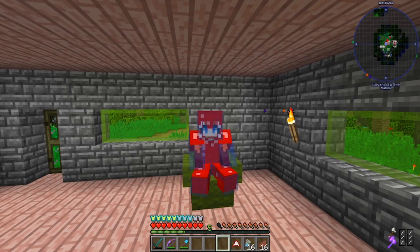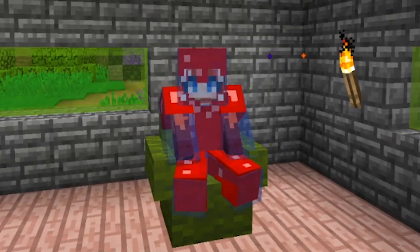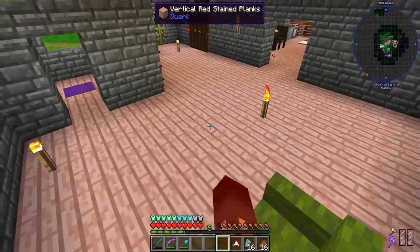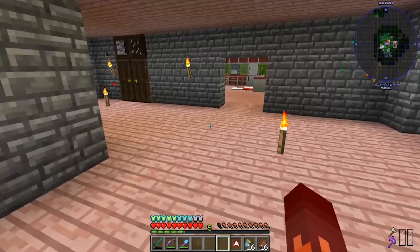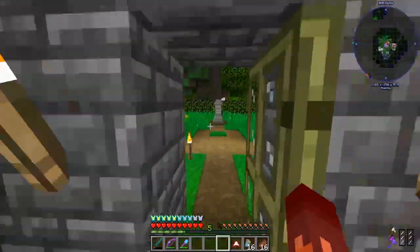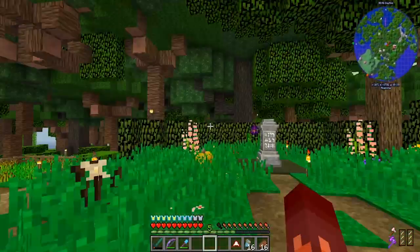Hello everyone and welcome back to another episode of Happy Hollow! Today I'm sitting on a green chair that I made about two seconds ago because I wanted something different for the intro. As you can see by the title, we're going to be building a little aether area today. I already know whereabouts I want to build it — right about over there.